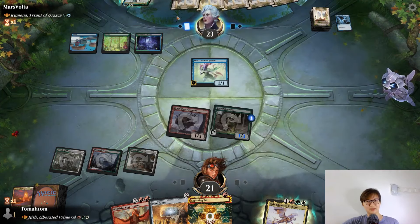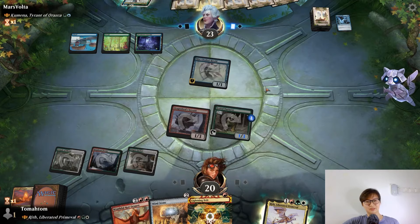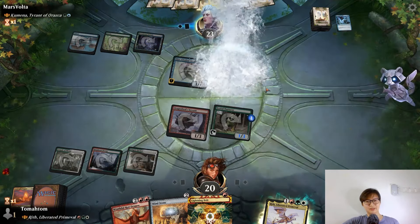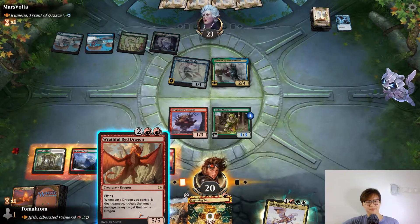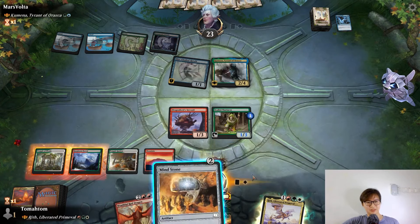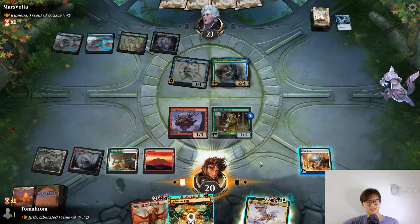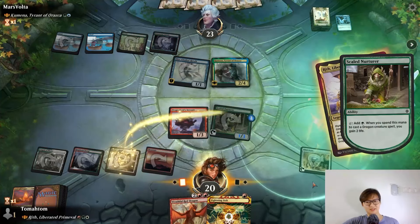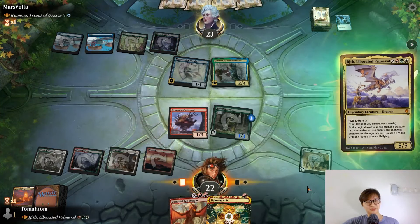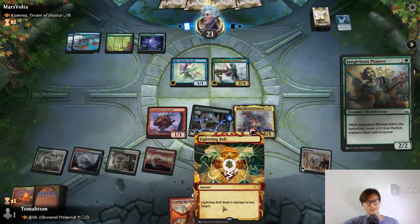I can cast cool mana — still holding up a permission spell? Nah, it's going dead already. Let control his depth damage. Maybe he has a Wash Away. Oh yeah, why did he tap me like this? If I get Wash Away I'm gonna be so sad. No Wash Away — nice! I can get a four-four dragon next turn.